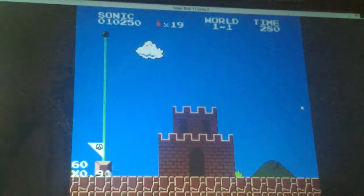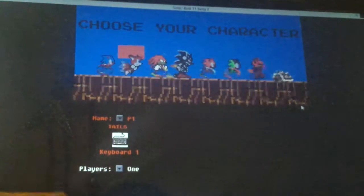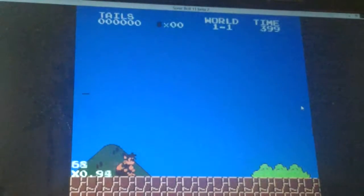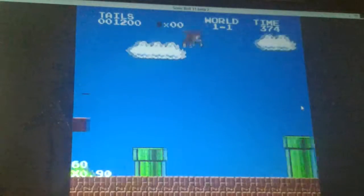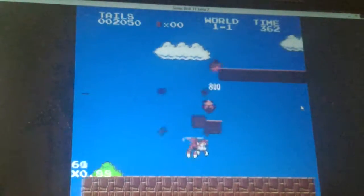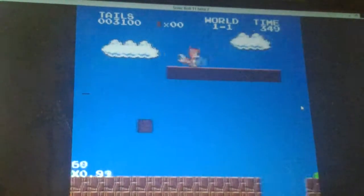I recommend getting this because it's just like Mario. So I'm gonna show you the next character, which is Tails. Now, Tails can fly, but right now he's like brown, because this is like when he was a little kid. And when I collect this, he's light again. Now he can fly faster and he can do the spin move.